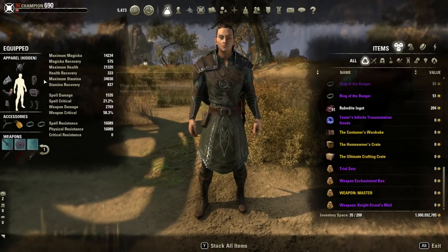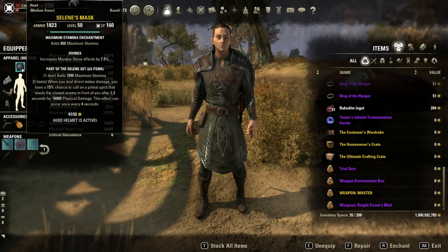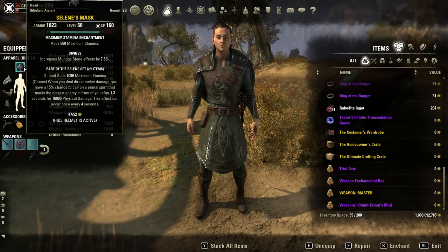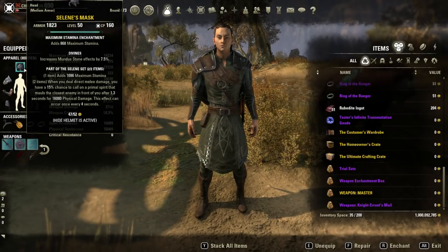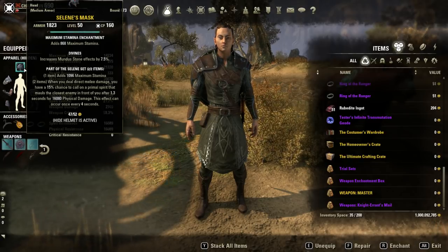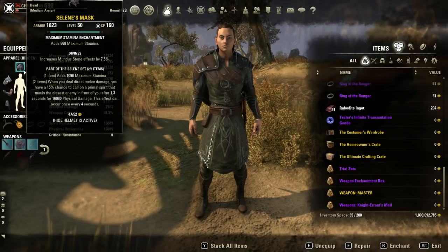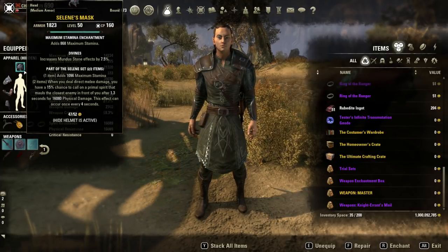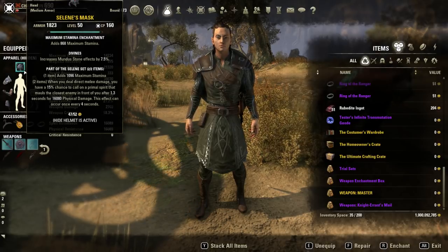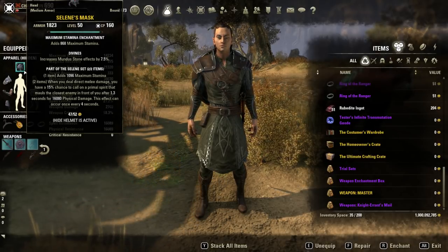You want everything in Divines. I'm running the Saline set to give me extra stamina. Two bears basically — that can maul. And if you can pull off a burst and this procs on that burst, you're going to get a lot of extra damage in there.